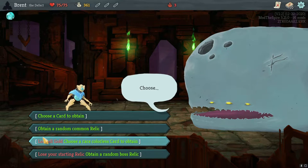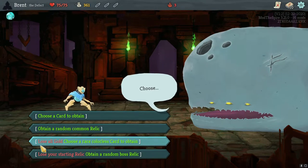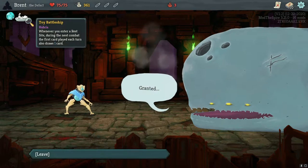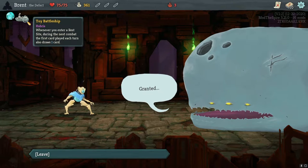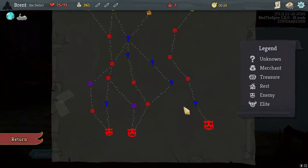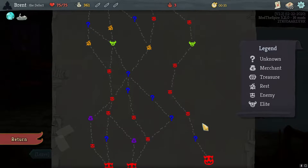Common relic, card, lose all gold, a rare colorless — no, I don't really want a boss relic. Crack core is pretty good, so let's just go with the random common relic. Boy Battleship — whenever you enter a rest site, during your next combat this will be good, because we're actually going the correct way. We're not going from top to bottom, so that will have some benefits.